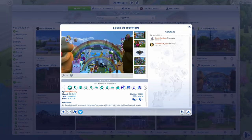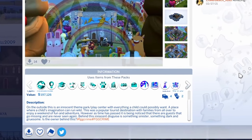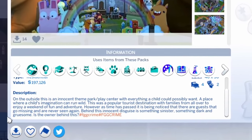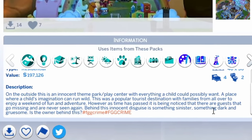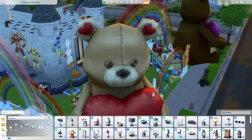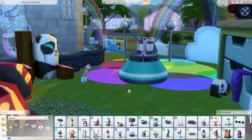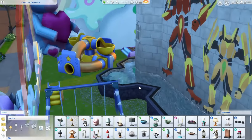The next build we're going to be looking at is the Castle of Deception by smiley face Lissy. On the outside, this is an innocent theme park slash play center with everything a child could possibly want — a place where a child's imagination can run wild. However, as time has passed, it is being noticed that there are guests that go missing and are never seen again. You guys really like this theme of people getting lost.